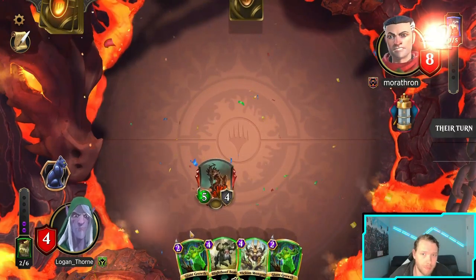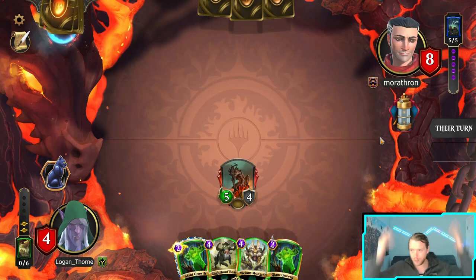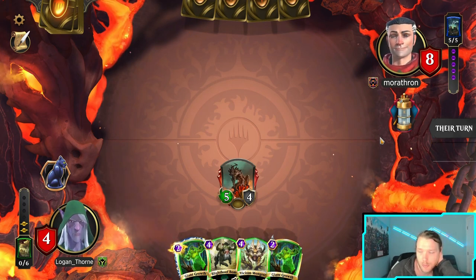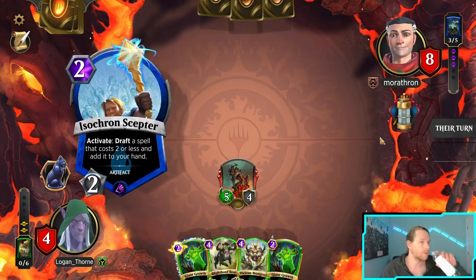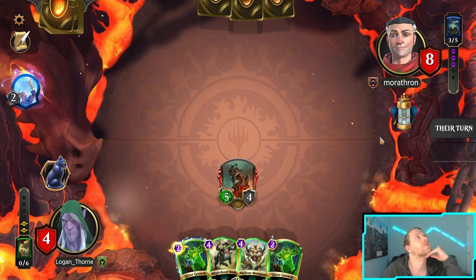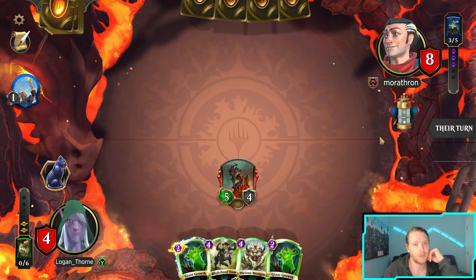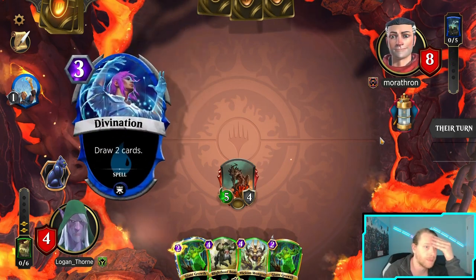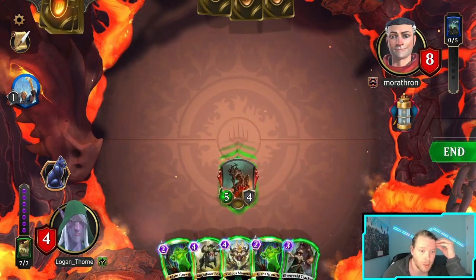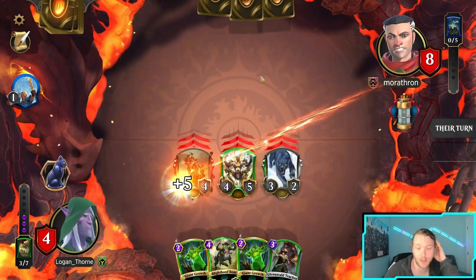If their land goes off, man... I just need their land not to go off. Just don't go off — it's the first turn it can. How does it bail him out every time? He had one card and now he has four. That's infuriating. Every time they're just low enough on cards, Laboratory is like 'let me give him a free win.' Well, despite the game trying to make sure he wins, I win! It's getting tilted, as you guys can tell.